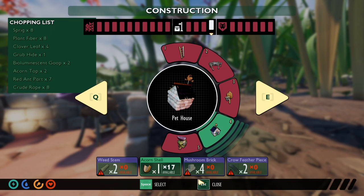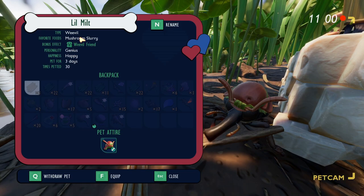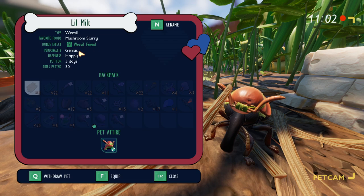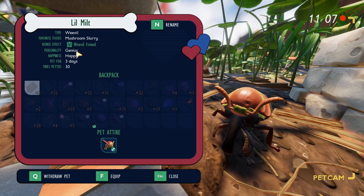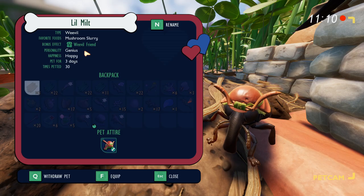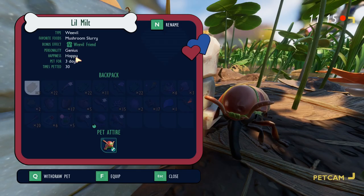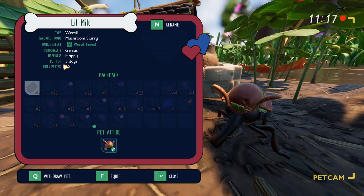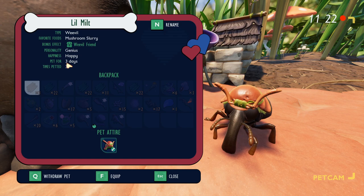The pet house is fairly inexpensive: 2 weed stems, 1 acorn shell, 4 mushroom bricks, and 2 crow feathers. You can deposit your pets in the pet house, and it tells you all their stats. Personality I don't think really matters — I've had to retame my weevil a couple times because he glitched out and wasn't assigned to the house, and his personality changed each time. You mainly want to worry about their happiness. They can be happy, meh, or sad. Once they become sad, they will end up just leaving. It also shows how long it's been your pet and how many times you've petted it — though this resets if they become unassigned from the house.